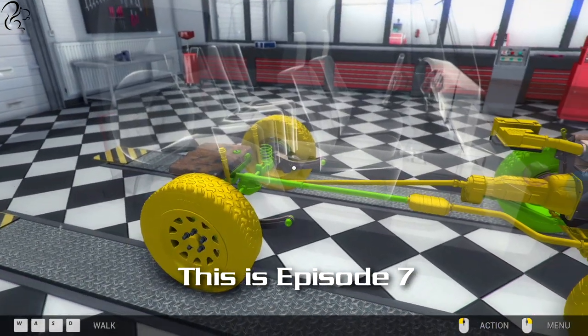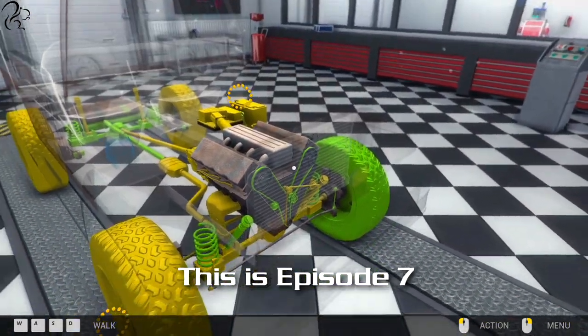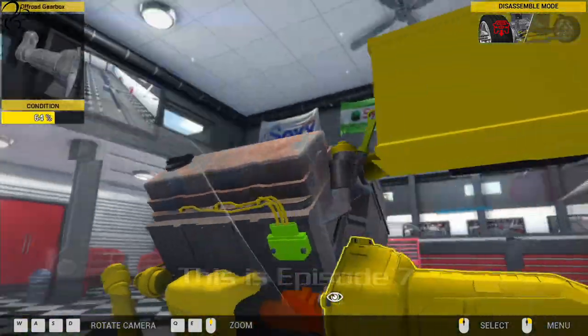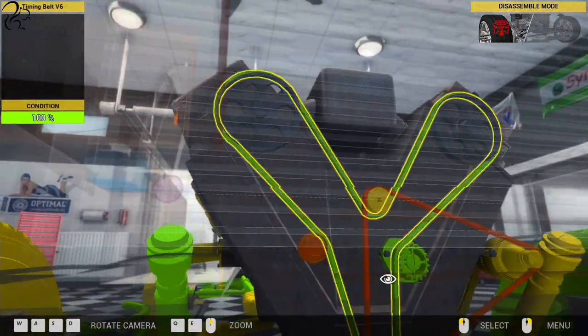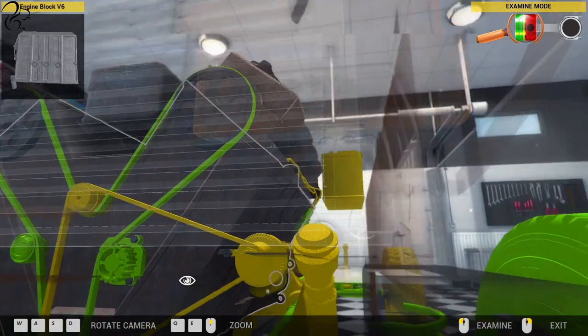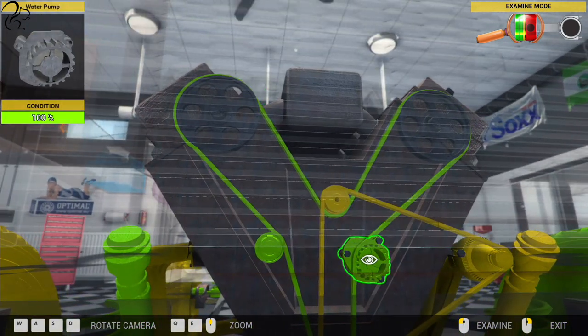So the first thing is you have to repair the water pump. If we just jump into the engine here, we need to go and check the status of all the parts because I can't honestly remember what we did with them. Let's examine. Water pump - 100%. So that was repaired.